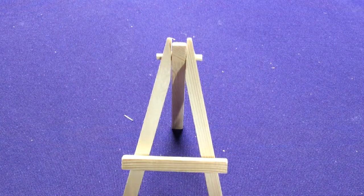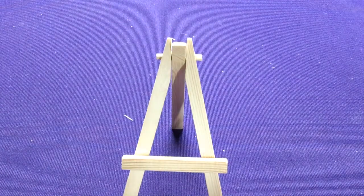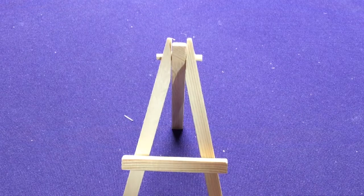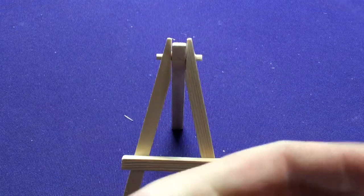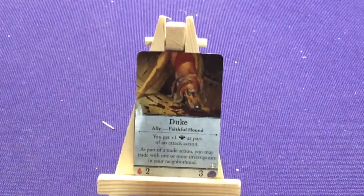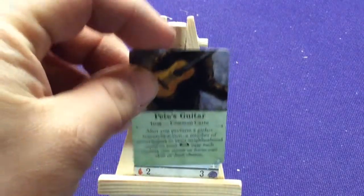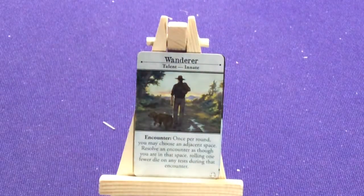Let's look at some cards, starting with the personal investigator cards first. Starting with Ashton Pete, the Drifter — he's going to get his Duke, his Faithful Hound. This guy has a guitar and also has Talent for Wanderer.